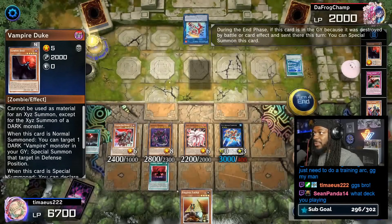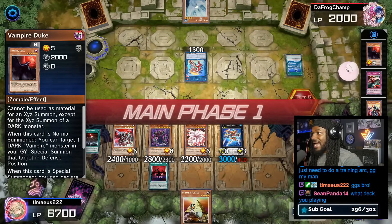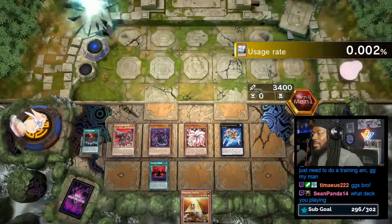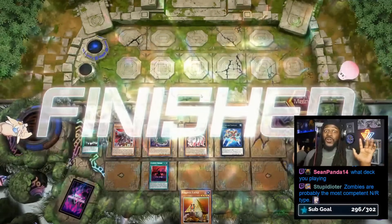Our opponent has 2,000 life points left and a Pit Knight. They can change the game around, but it's not looking good. They'll draw a White Stingray and summon it — and that's it. That Vampire deck was cooking, cooking.